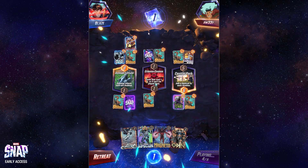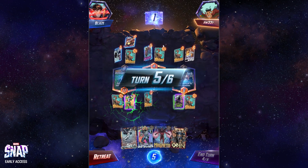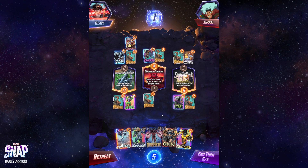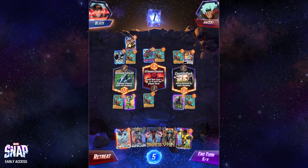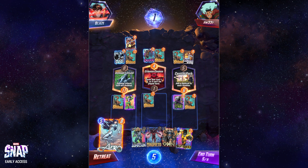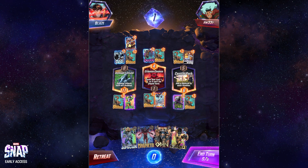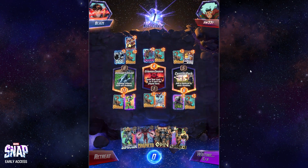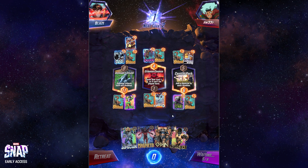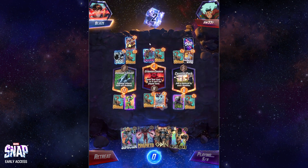I think She-Hulk now is definitely my best play, and the question becomes where do I want her — she's technically a three cost card right now so I'll put her on left. He's already playing pretty heavily into right, and I don't see him really using any ongoing cards for the Citadel. This can be a dramatic effect if you have the right cards — there are cards called 'ongoing' as a keyword that will do some absurd amounts of damage. He's discarding Apocalypse — it goes right back to his hand to get stronger each time. He's going to be trying to either Dracula that out or whatever.